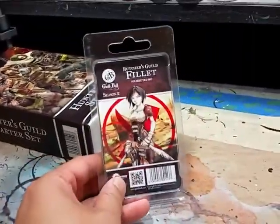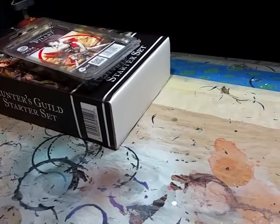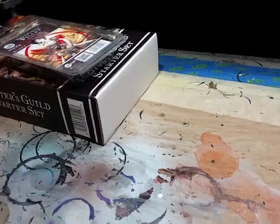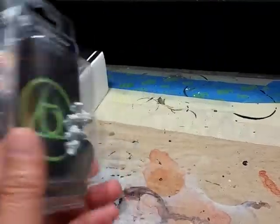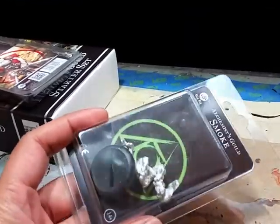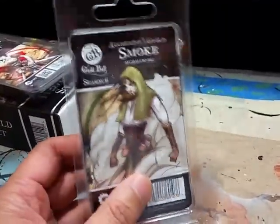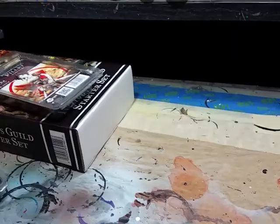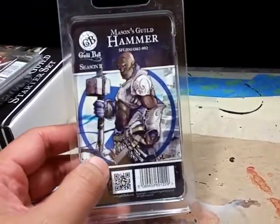Moving on — I've got some of the Season 2 captains. Fillet is a beautiful model; I wasn't even interested in playing Butchers, but that's a gorgeous model and I think her play style will get me interested. Then there's Smoke — I did sell my Alchemist team to Troy Perez, but I have Smoke now and I'm thinking of refilling the team and giving it a go, though that's more of a longer-term project.